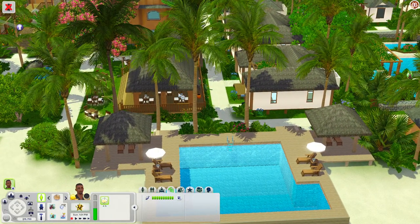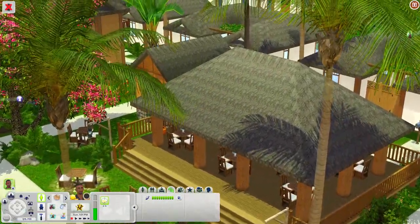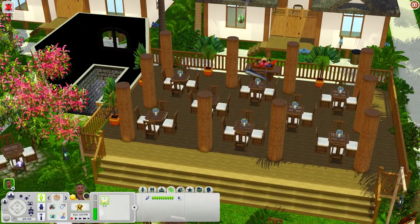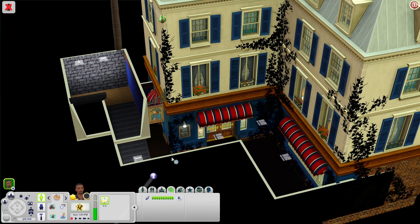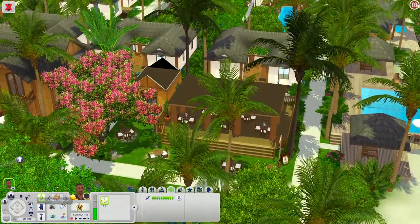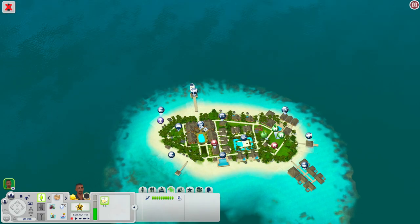Let's check out this lot right next door — there are plenty of places to come and sit, and down below there's a bistro where your sims can come and eat at a restaurant. I went back to map mode to check the lot names — that pool area was called Gradient Pool, and the resort we're about to check out is called Royal Resort.